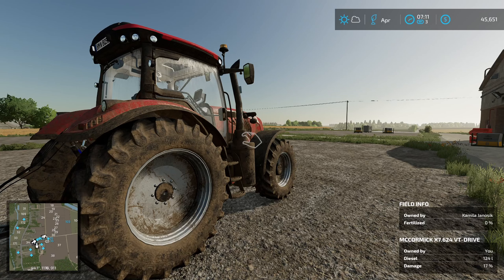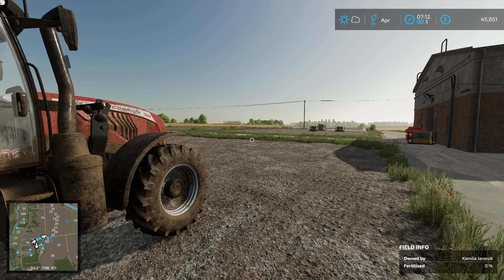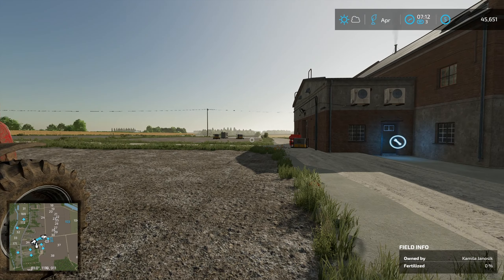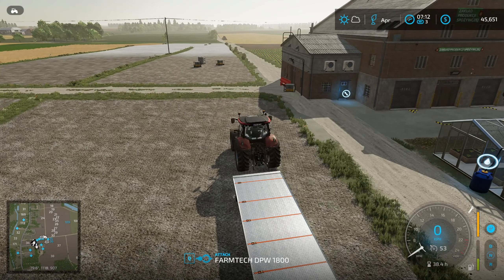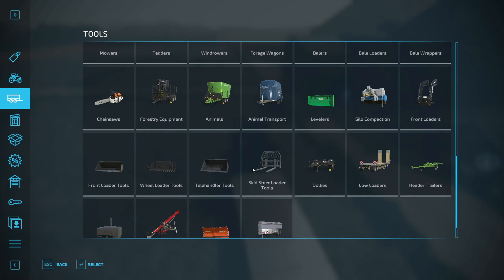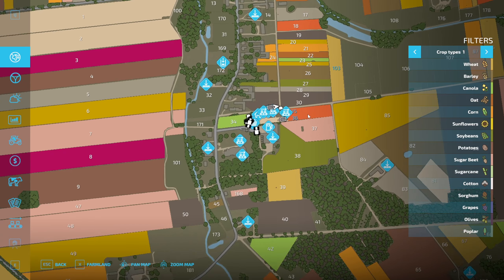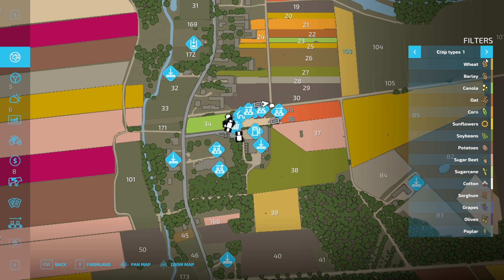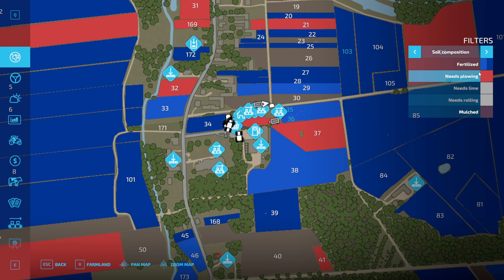Welcome back to the Veggie Patch Sunshine Farm. As I said at the end of the last episode, we need to fertilize our field over there. Without any further ado, let's jump into the tractor and lease a fertilizer spreader. Double check that it does need doing — yes, it does.